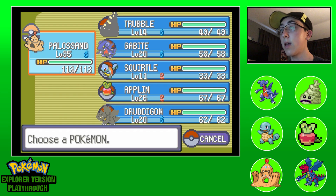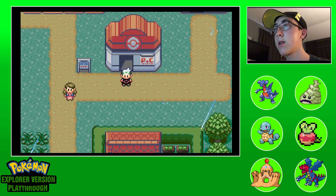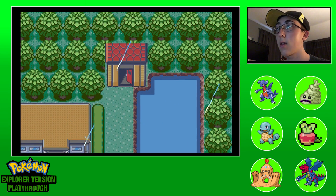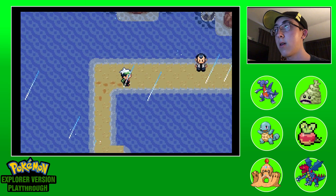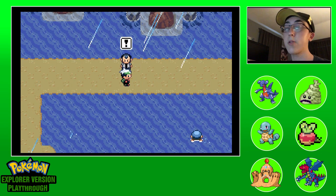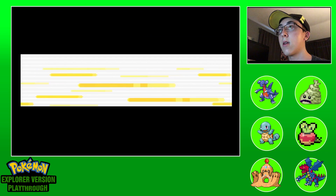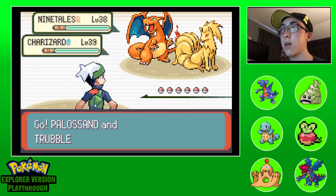Okay guys, so now I will be using this team of Palisand, Trouble, Good Bite, Squirtle, Apple, and Druddigon. I think it's a pretty solid all-around squad. I know we have a duplicate dragon and duplicate ground, but I like those types because of their power. Here comes the next part I want to show you guys - we're gonna battle this guy.